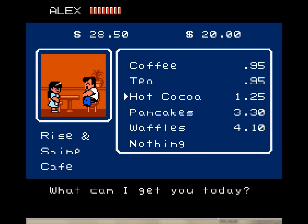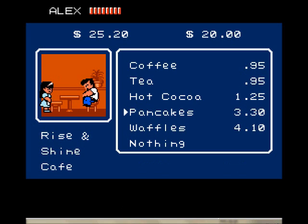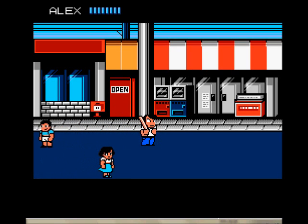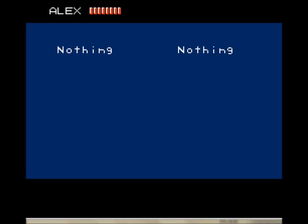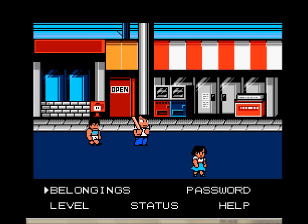I love me some pancakes. I'm gonna get an order of pancakes for $3.30. Eat the pancakes — stamina up 2, max power up 7. You might be saying to yourself: what does stamina and max power have to do with anything? Well, if we hit the start button it'll take us to our menu, where we'll see belongings — which we have nothing of right now — but you can get food and other stuff to take along with you to use on the run, so you won't have to go to a restaurant to get your health back up to full.